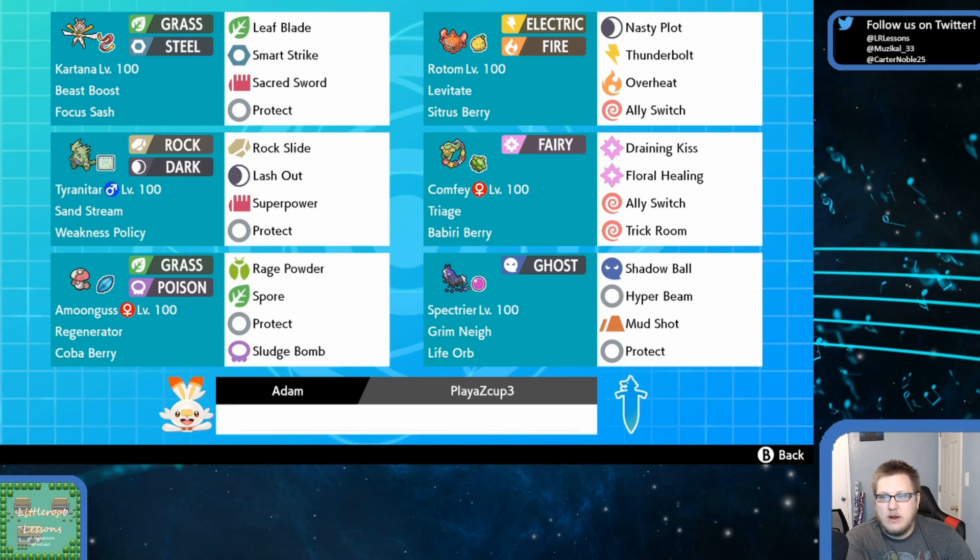The T-Tar here looks like a pretty standard weakness policy T-Tar: Rock Slide, Lash Out, Superpower to fight other opposing T-Tars, other Steel types, other Normal types, and Protect. Amoongus here with Regenerator and Coba Berry — this is very reminiscent of Amoongus from Series 5. Rage Powder, Spore, Protect, and instead of having something like Pollen Puff, we have Sludge Bomb in this slot to take care of Tapu Fini, Tapu Koko, and all those other Fairy types that might be a problem.